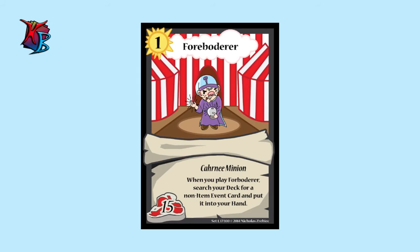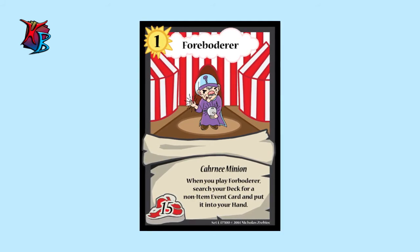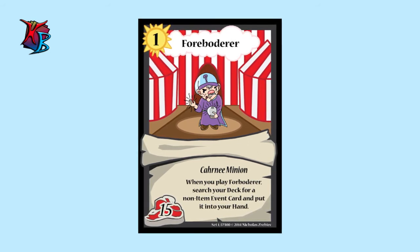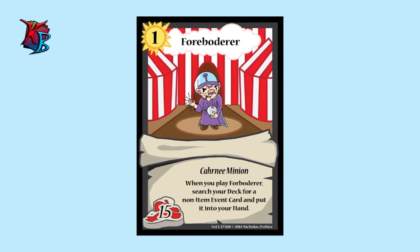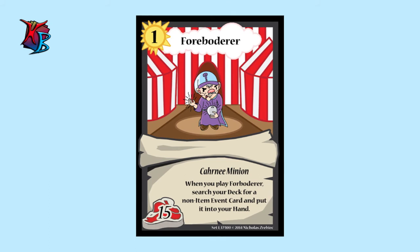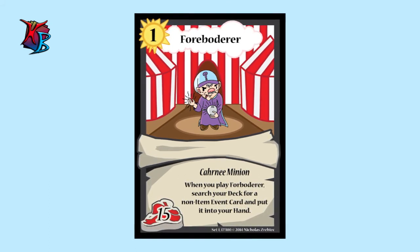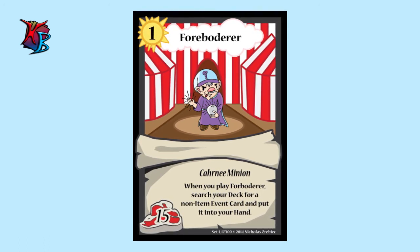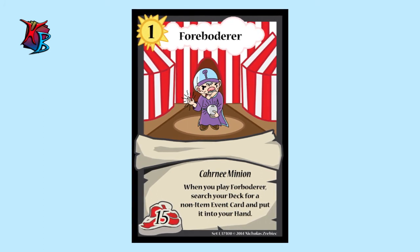Our fifth and final card introduced for this week's update is Forboderer. He is a special guy because he's a new type that hasn't been mentioned before — he is a carny minion. He lets you search for a non-item event card and put it into your hand. I know this sounds very similar to Almanac's Farmer, but he mixes things up a bit. As opposed to the Circumstances or the Soil cards, you could search for a variety of cards, such as Papers Please. There are still a lot of cards to be shown, but he is very useful because a lot of the cards coming out, especially next week, will introduce some non-item events that can be very helpful in situations.